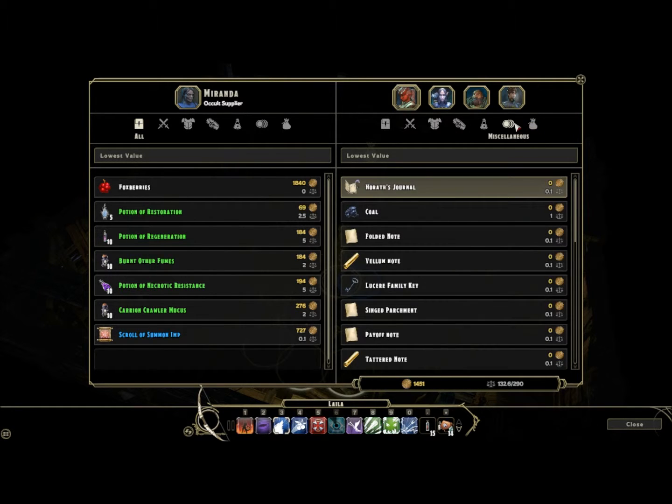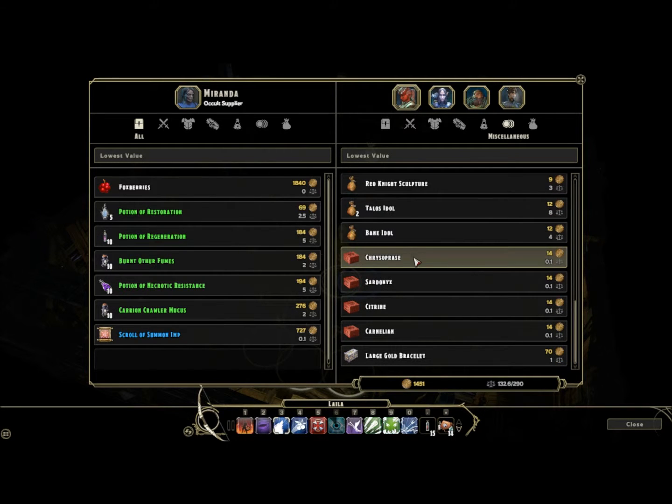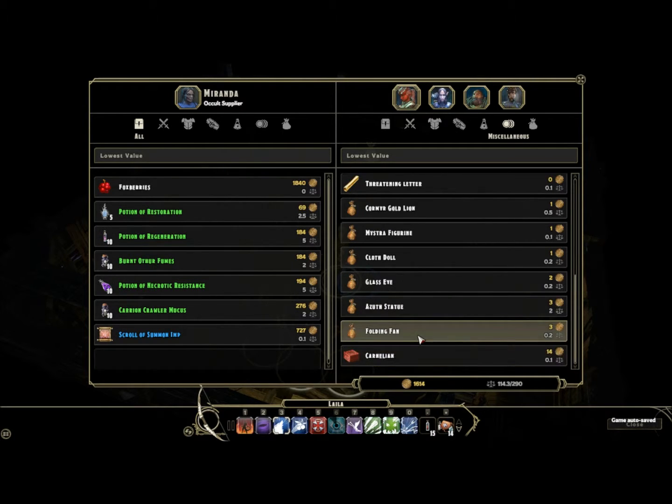We can't look at quest items. I'll think about selling these. They aren't worth... I'll sell these. I'll sell the bane idol. Large gold bracelet. A zoo statue.